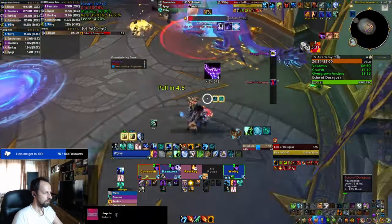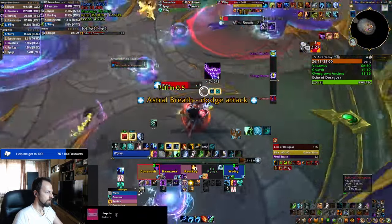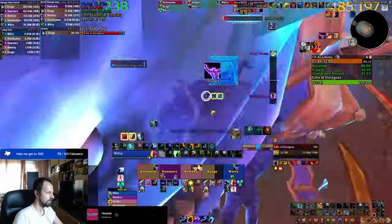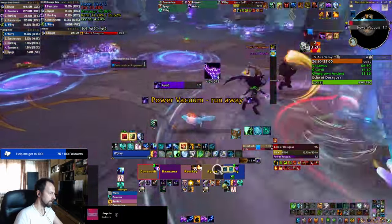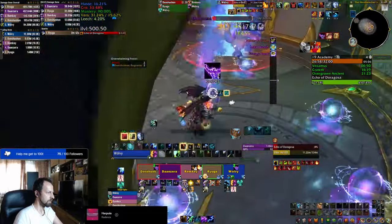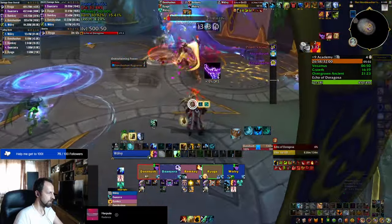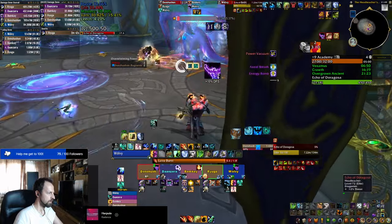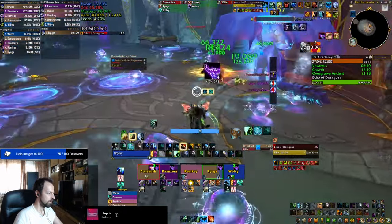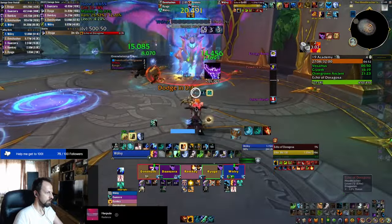To summarize: you can try to do plus 10s; if that's too hard, try for a plus 8 which gives you mythic track gear in your great vault; if that's too high, try for a plus 7 which gives you hero track gear at the end of the dungeon. The rest of the keystone levels do not matter much except that plus 6s give you aspect crests instead of the others — the gear difference there is almost irrelevant. Hopefully that clears everything up; let me know if you have any questions in the comments below, and I'll see you in the next video.